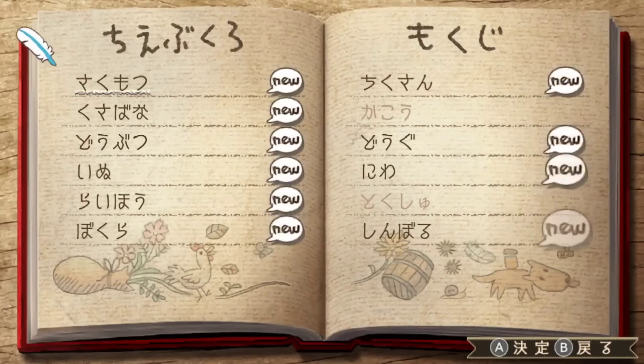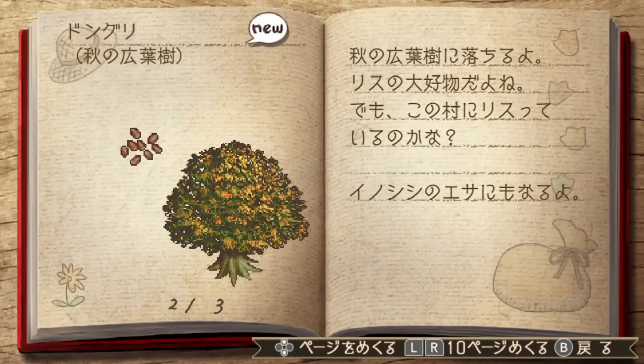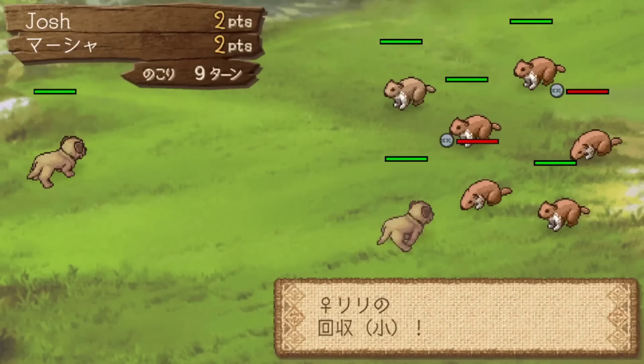There's also a diary in your house that is filled with information on each item and animal, telling you what they do, what they eat, or anything else you need to know about them. But still, it's a lot of things to keep track of and it's not always simple.